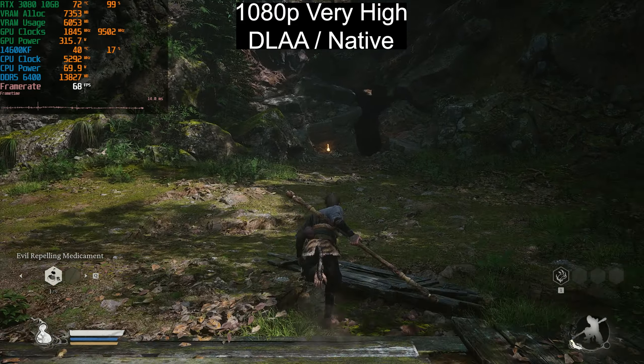At 1440p High with DLSS enabled, we gain around 10 to 20fps. This specific spot just before the bridge is a very demanding area — performance can differ greatly depending on where you are in the game. Dropping to the Medium preset with DLAA native at 1440p, we're getting around 80fps — about the same as High with DLSS Quality. We're fully GPU-bound here with GPU power at around 321W and GPU usage at 99%.